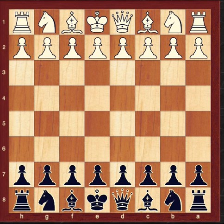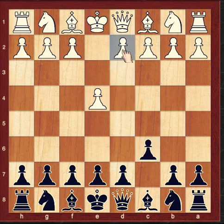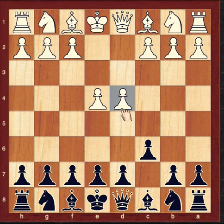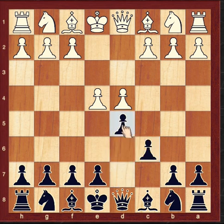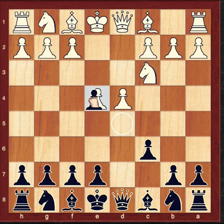The Caro-Kann Defense is usually played by Black. How should Black defend against E4? Let's start the main variation with Bishop E5. White plays E4, Black plays C6, then D4. This is the main move of the Caro-Kann: E4, C6, D4. Black wants to break the center with D5. White has many choices: the Advanced Variation, the Panov-Botvinnik Attack by pawn takes pawn, or Knight C3 or Knight D2. White plays Knight C3, and now Black captures with pawn takes pawn.